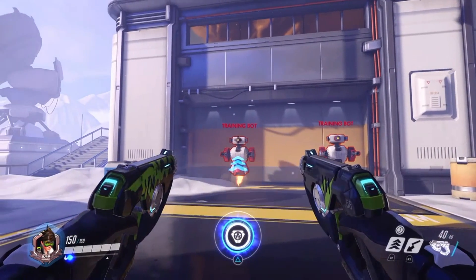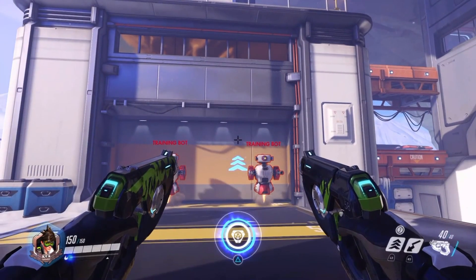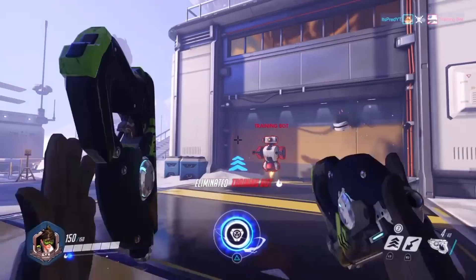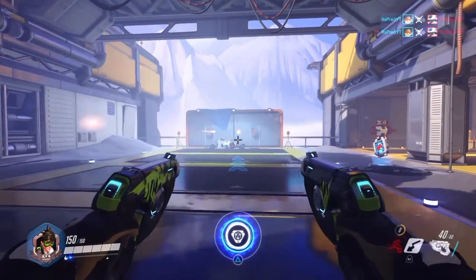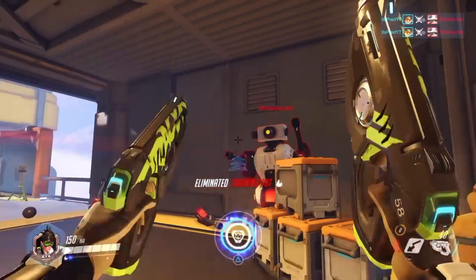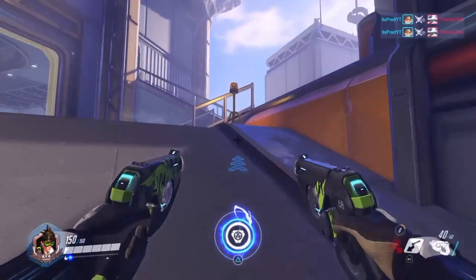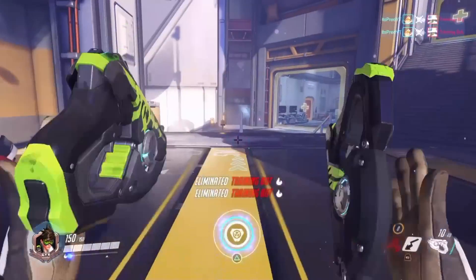Another thing to practice is flicking your crosshair directly to where you want to be aiming. For example, flicking directly to the robot's head — as I'm doing here — if you go past it, that's a sure sign your sensitivity is higher than it needs to be; if it falls short, you won't quite reach the enemy's head. This mainly comes into play with horizontal sensitivity. I like to keep my vertical sensitivity about half of my horizontal, so my crosshair can almost always stay at headshot level for most average-size characters.